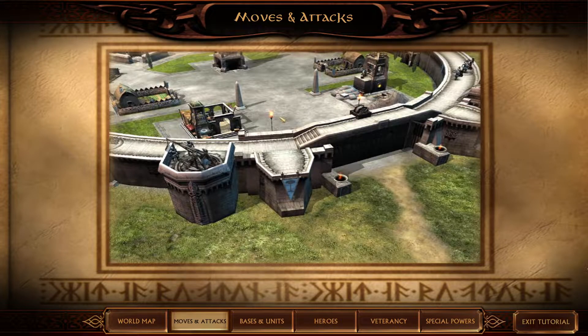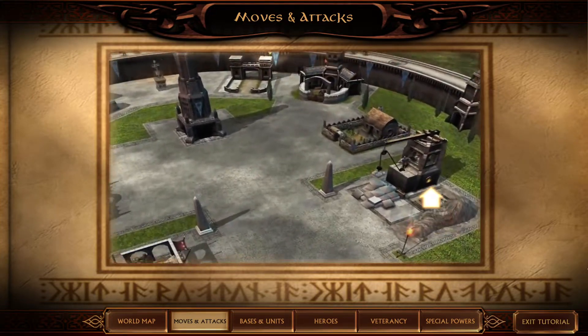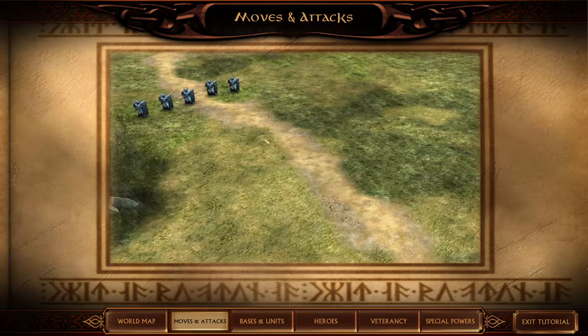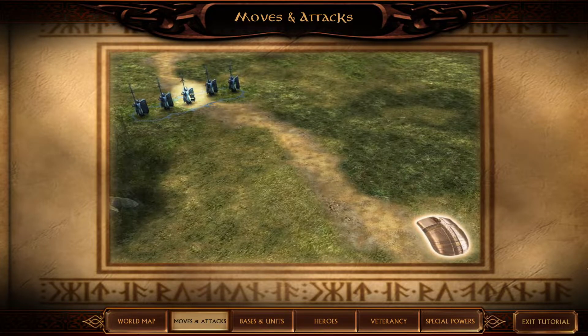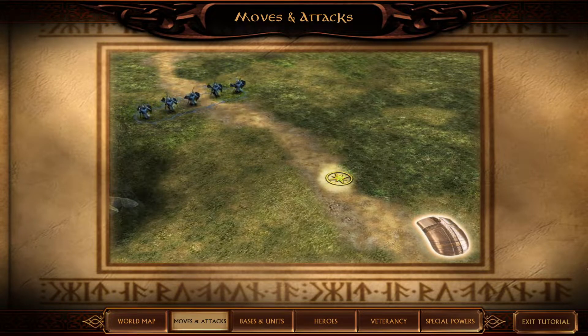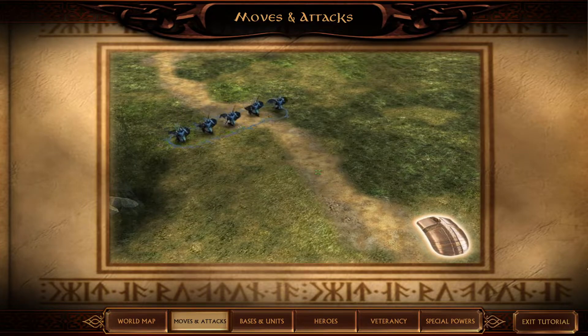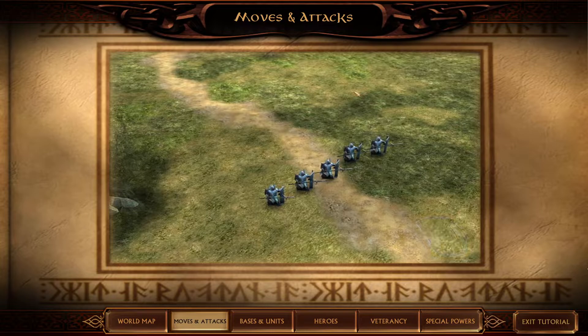To scroll through the map, push your cursor toward the edge of the screen to move in that direction. To move your units, left-click on a soldier to select him. Soldiers move in battalions — selecting a single soldier will select the entire battalion. Right-click on open ground to move your battalion to that location. Left-click on open ground to deselect your units; deselecting your units will help you avoid issuing unintended orders.